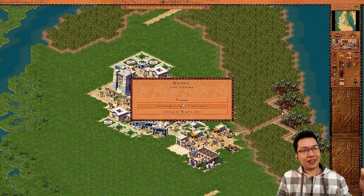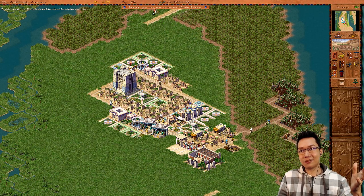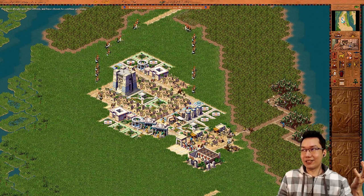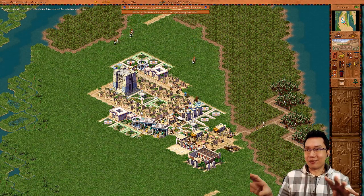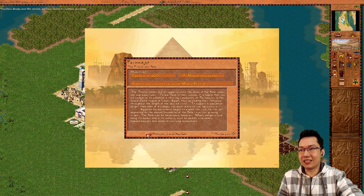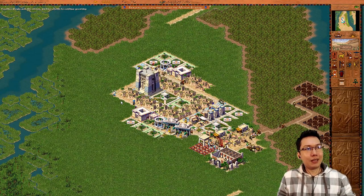The interesting thing is — if I delete the booth, everything devolves immediately even though they still have jugglers. As soon as I rebuild it, they re-evolve even before a juggler arrives. Delete the booth and they go back down. So the hidden entertainment number is what's being checked — not actual walker coverage. You need at least two booths on normal to win this mission because of the hidden entertainment number. That's point number six.